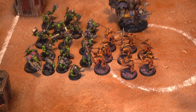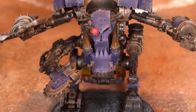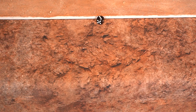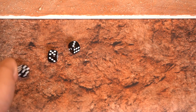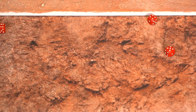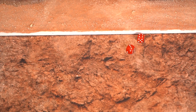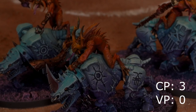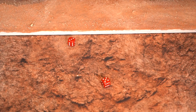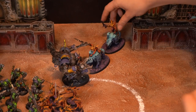Now onto the Bloodcrushers, charging into that Deff Dread. I'm going to interrupt this charge and use a command point to overwatch against these Bloodcrushers with my Deff Dread's Skorcha. D6 automatic hits, and a roll of 3 — wounding on 3s with my Death Skulls reroll, and all of them go through. Rolling the 4+ save on the Bloodcrushers and making all of them. Khorne lives in the fire! Rolling 2d6 to charge, adding 1 because of their Instrument of Chaos — and they were 1 inch short unfortunately. But I'm going to spend a command point to reroll that, because Khorne really wants to get into combat this round. And we make it with an 8 plus 1 more for the Instrument of Chaos, bringing it up to 9 — exactly what we needed.